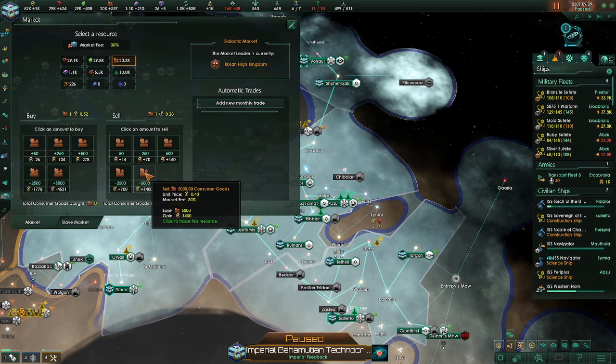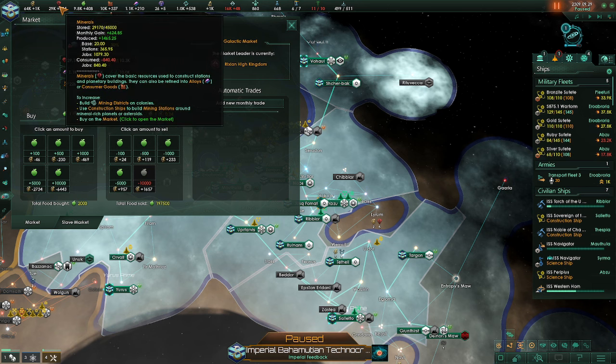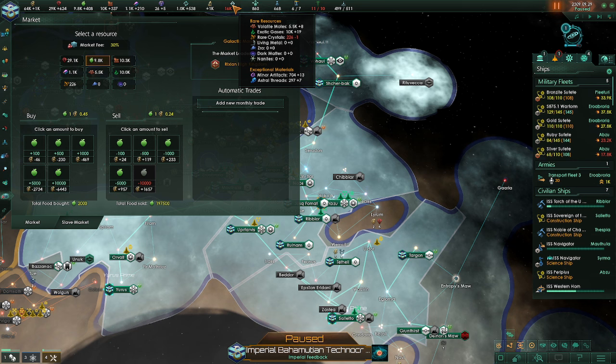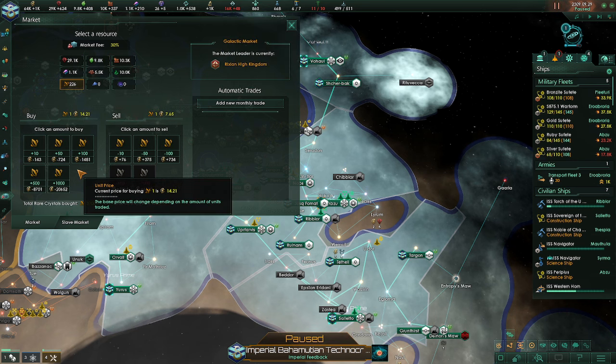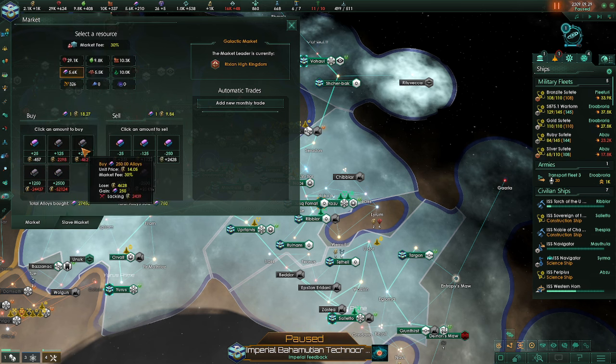I can sell out some of this stuff, which we will do. I'll take that down to 10, let's take you down to 9. I think everything else is pretty good. Buy a little bit of rare crystal — just a little bit. Let's add another grid, and let's spend the rest buying this stuff. There we go, and we'll get some ships built.